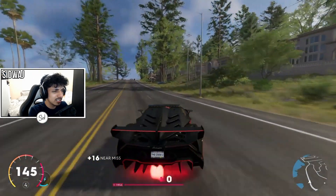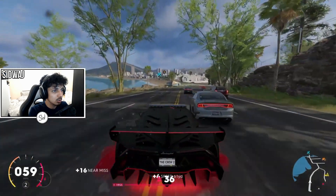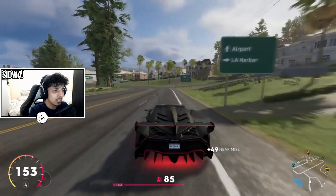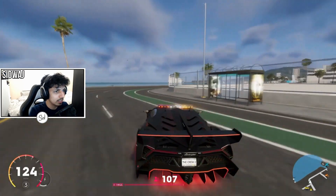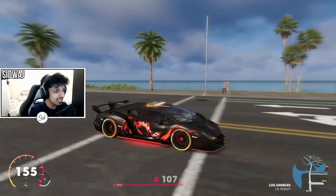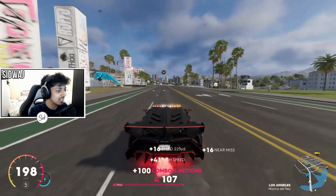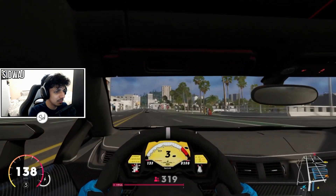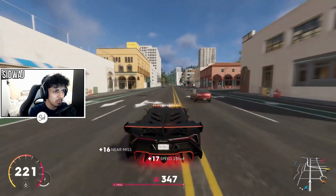It's also a lot faster and handles nicer than the normal Veneno. This thing handles a lot better than the normal one — you can turn the siren on, but really that's kind of all this thing adds: it comes with stock vanity sirens, a stock topper, and those lights at the front that you can see glowing through.